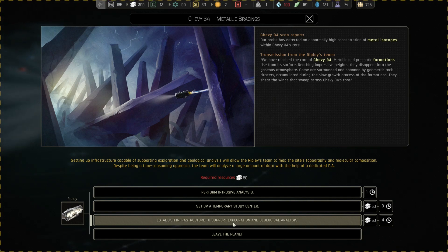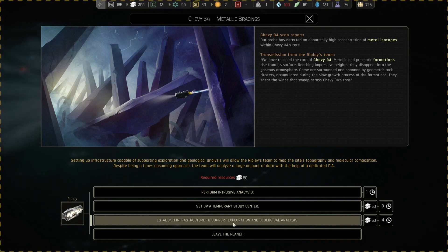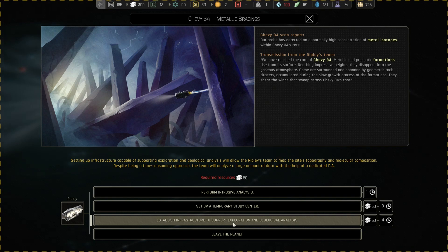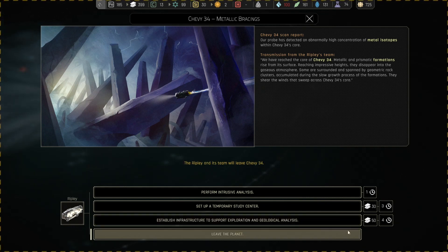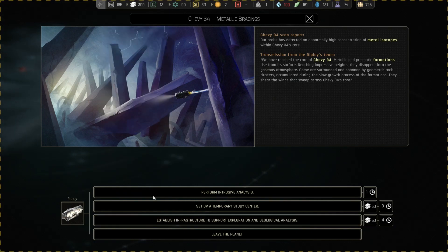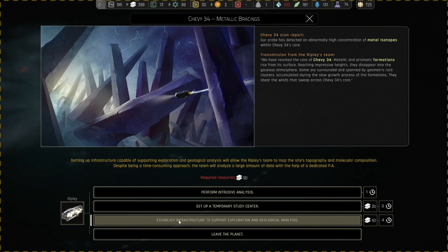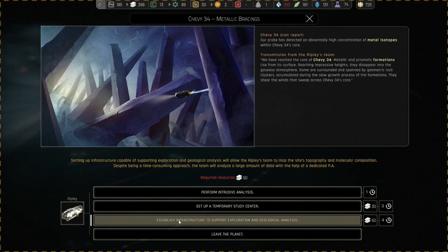I'm a little concerned that every planet has this very same method - these three things we can do costing an amount of alloys. The previous solar system felt more diverse; this doesn't feel diverse enough because it's the same thing over and over. But clearly the best option is establishing infrastructure capable of supporting exploration and geological analysis, and we should have enough alloys to support that.